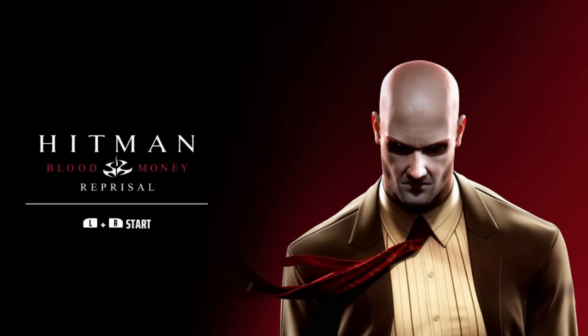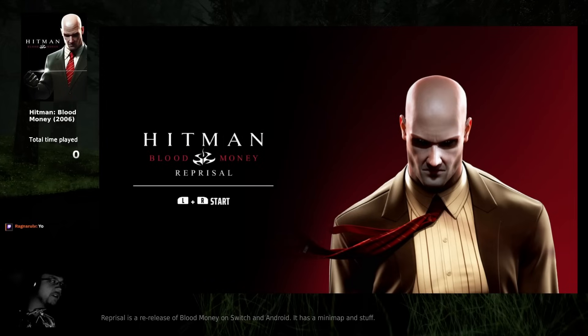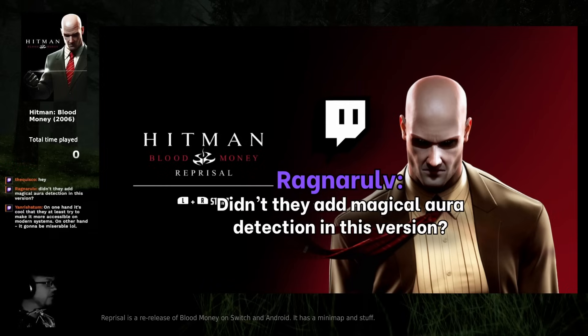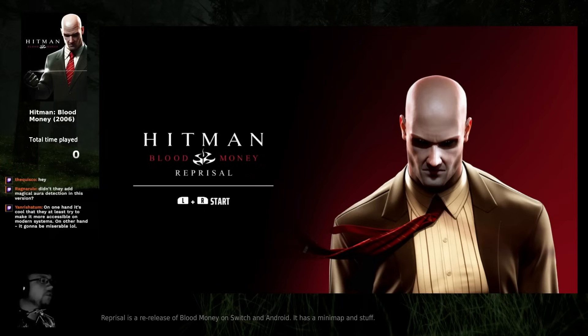Let's see how this version of Blood Money is. I don't have high expectations, but I'll give it a go. I have this briefly. Magical aura detection? I believe they did, but my understanding is that it doesn't work through walls, which makes it completely useless.